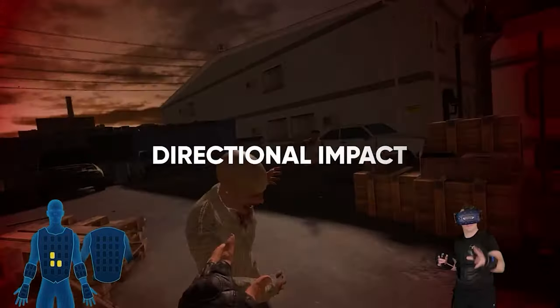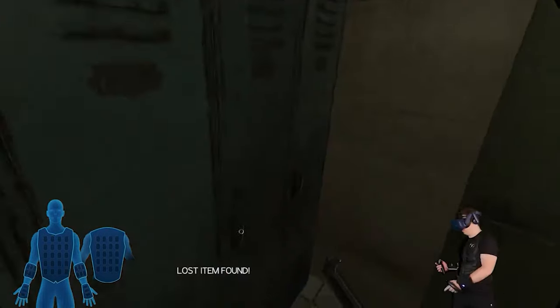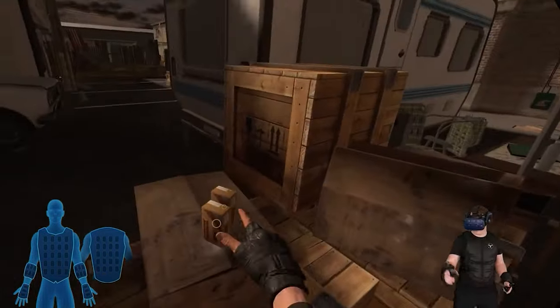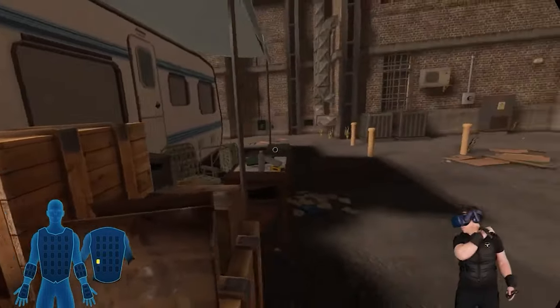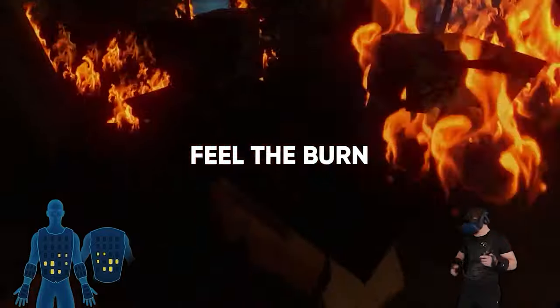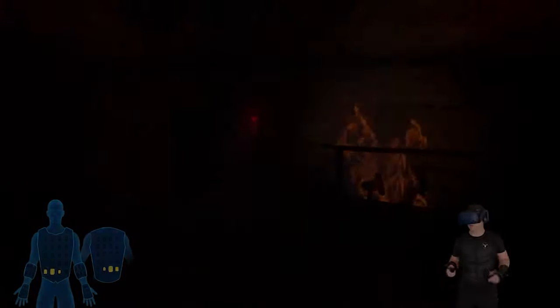Slashes from the undead can be felt with directional accuracy. Dropping or storing items on your backpack triggers haptics that make it feel as if you're really storing something on your back. Fire and other hazards have haptic feedback too, so be on the lookout while you make your way through this interactive environment.